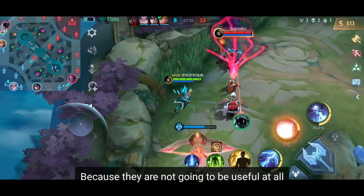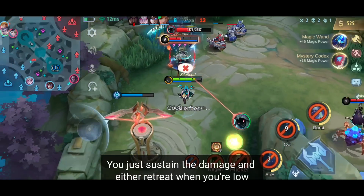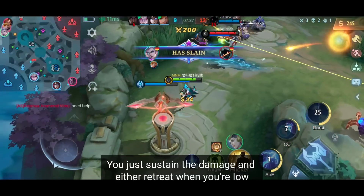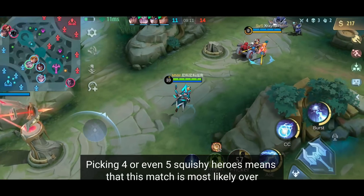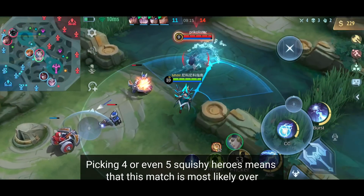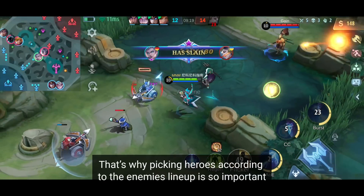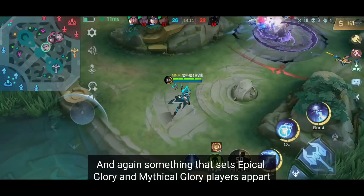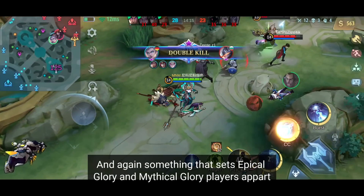Use a fighter or even a tank like Akai and Barats as jungler, or a marksman who can afford to build defensive items like Beatrix or Brody — and the enemy's burst mage can leave the match and play some Candy Crush. Whenever they show themselves and apply their combo on you, you just sustain the damage and either retreat when low or slaughter them afterwards. Picking 4 or even 5 squishy heroes means this match is most likely over before it even began. That's why picking heroes according to the enemy's lineup is so important — and again something that sets Epic Glory and Mythical Glory players apart.